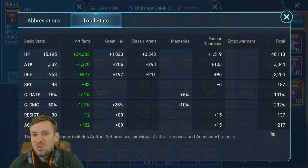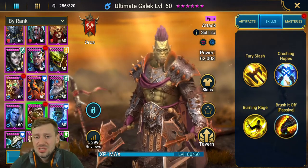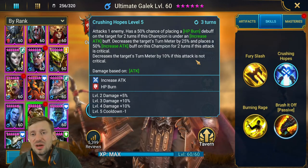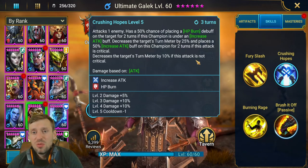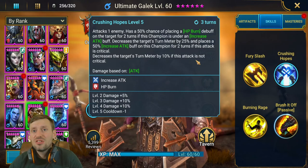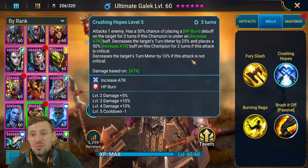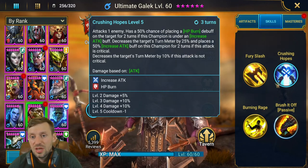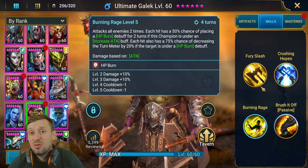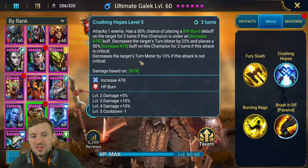His skills are his greatest weakness — very peculiar. He does HP burn on all his abilities, but to do HP burn he needs increased attack on him. How his A2 works is he'll attack first without placing HP burn, then increase attack on himself — which makes no sense. He should increase his attack first and then do the HP burn, but he doesn't. His A2 has a 50% chance of placing HP burn on the target, and his A3 is an AOE that attacks twice with a 50% chance of placing HP burn on each hit.